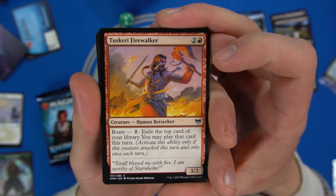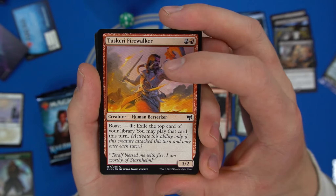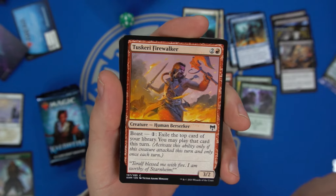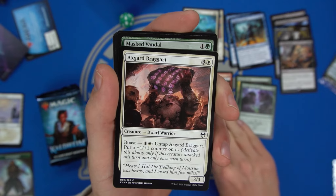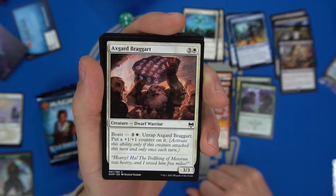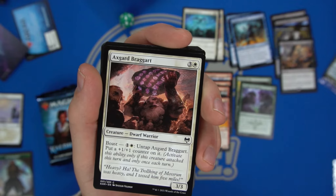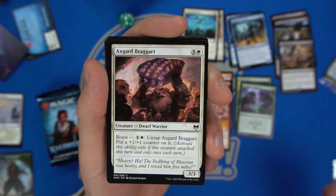The Tuskar Firewalker has Boast — exile the top card of your library and you may play that card this turn. Pretty good at common, going to give you some real residual card advantage. The Axgard Braggart has Boast to untap it and put a plus-one counter on it — pseudo-vigilance; you attack in with it, untap it, and it gets a little bit bigger.